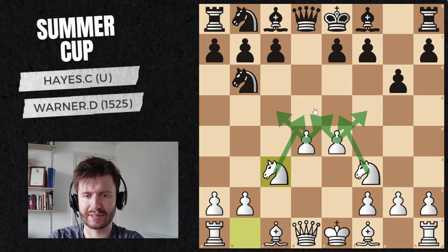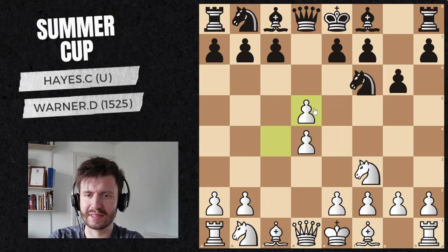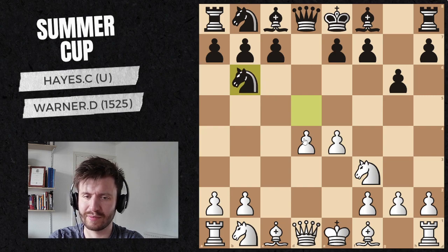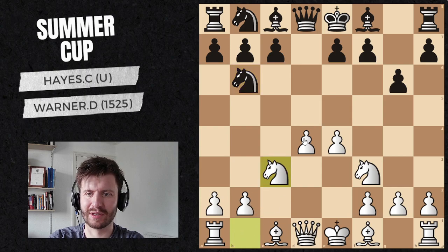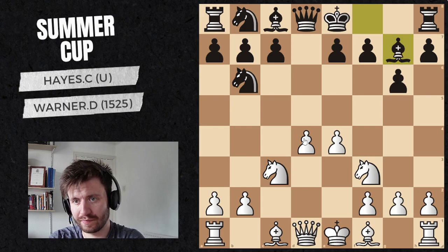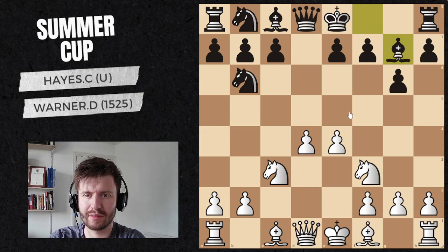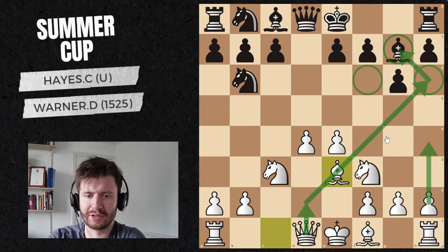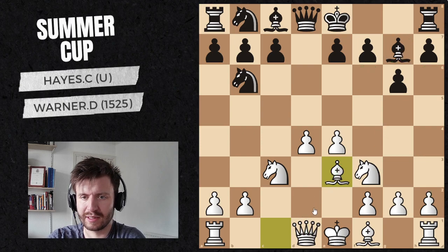Lichess calls this opening the Neo Grunfeld. This is similar to the Grunfeld, but the difference is that when I take on d4, the Knight takes back, the Bishop is already on this diagonal, and that pressure is the compensation for Black compared to the centre that I'm about to get. But he's been trigger-happy and activated this too soon, so I'm basically a tempo up from a normal Grunfeld setup. He develops the Bishop — the most logical move. There's a nice setup I like with Bishop e3, the idea being the Queen goes behind the Bishop, we trade the Bishop, and he then has weaknesses as this pawn gets pushed.